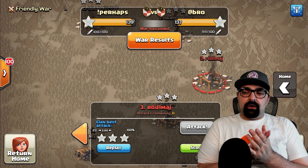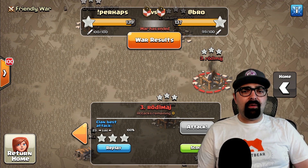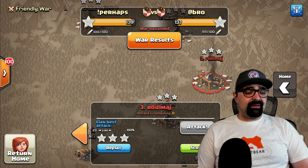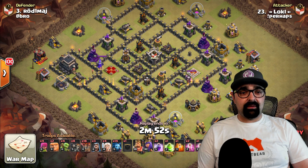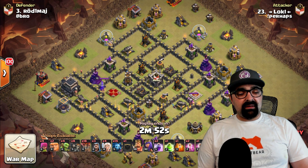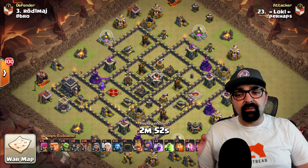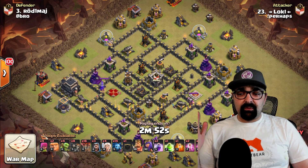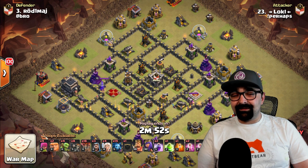Next up we're going to take a look at another really awesome attack — there are so many in here I could go all day. Let's take a look at Loki going up against Rodman. He is bringing a queen walk again because it is one of the most effective ways to go. He brings in a bunch of loons and some wall breakers — but this is not a queen walk, this is actually a queen charge.